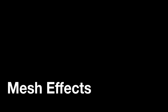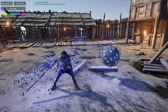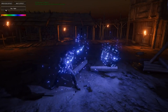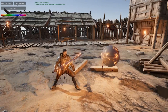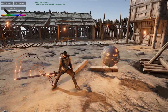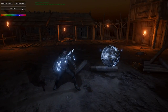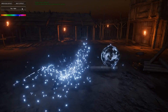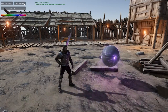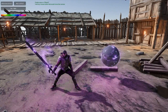At number nine, we have Mesh Effects by Crypto 289. This is a pack that contains 21 effects for your meshes — high-quality visual effects for your game objects to make use of. For instance, there's a fire particle if you want to turn your boring sword into a fiery sword, or you can have butterflies fly out of your sword. These effects are all drag-and-drops, so you just have to drag the prefab into your scene onto your game object, and it will automatically work.